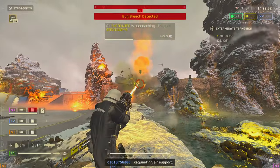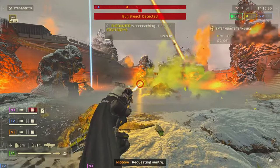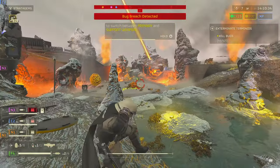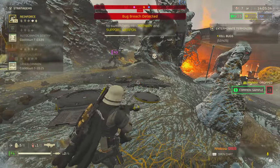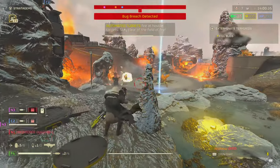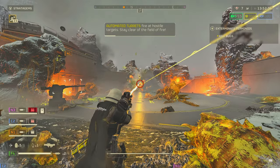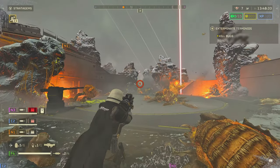Keep in mind every mission is not going to be the same. There have been situations where I wasn't able to find the rock, and instead I found the super samples around the primary objective of the mission. So it's not 100% — that's why I said 90% of the time they'll be around that fist-looking rock. But there's a possibility they'll be around spores, hives, secondary objectives, or hidden inside underground bunkers.